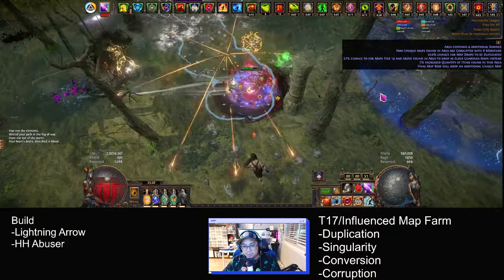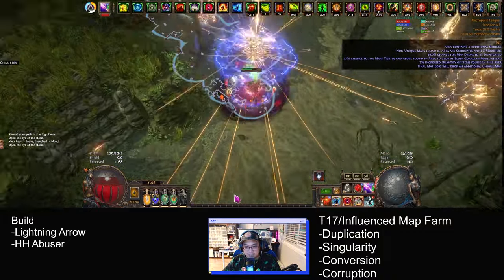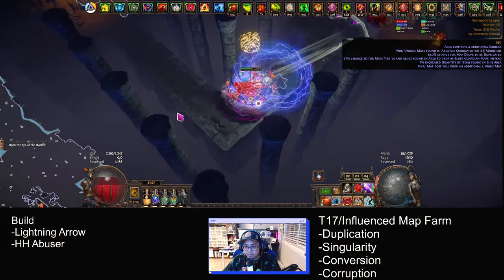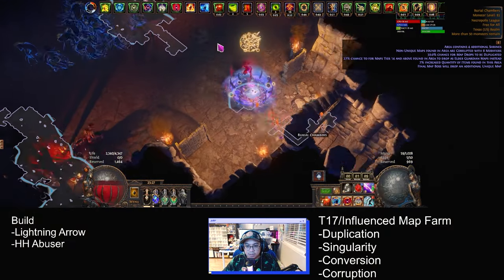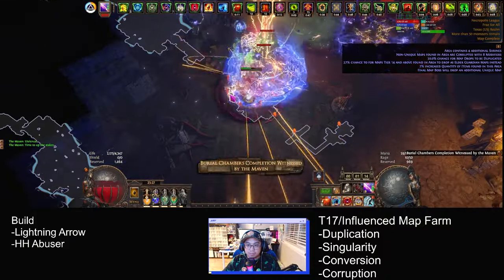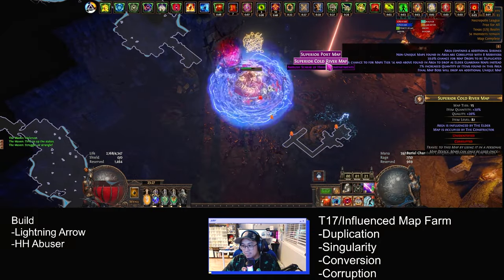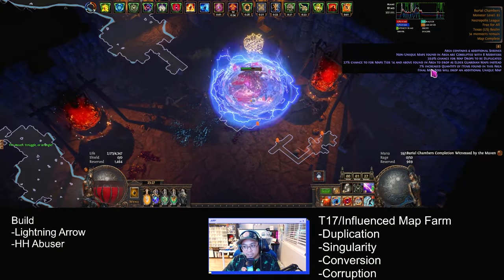You don't really need to pick up all these — I probably shouldn't because I'm already lagging. I have a perk for influenced maps — influenced, influenced, influenced, influenced — Conqueror. And that's a white map with nothing else on it.